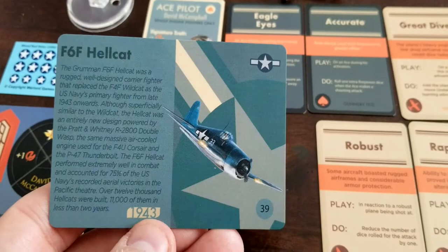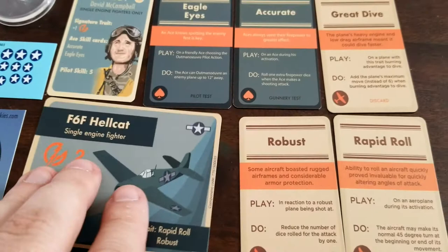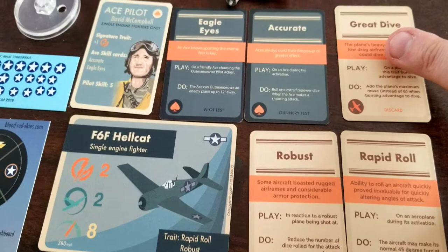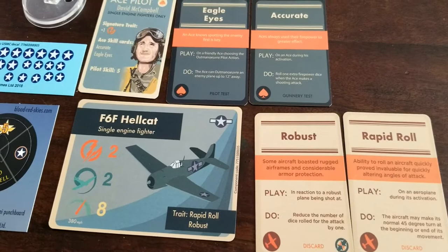Traits are Rapid Roll and Robust, and your basic Hellcat clocks in at 39 points for the plane — definitely a little bit more on the expensive side but great quality, available from 1943 onwards. They included a Great Dive card in here, but it doesn't seem like any of the other cards give you a Great Dive for free, so I think that is a mistake on their part — correct me if I'm wrong in the comments.